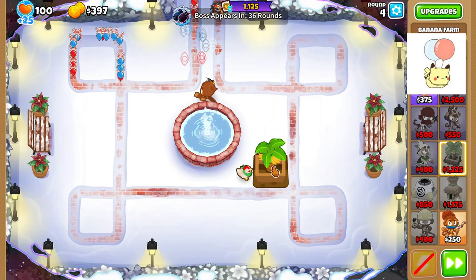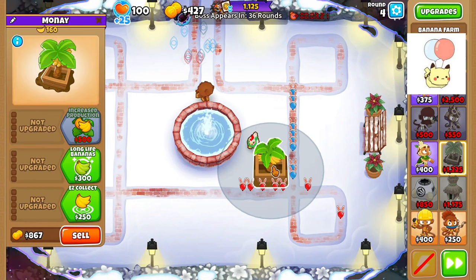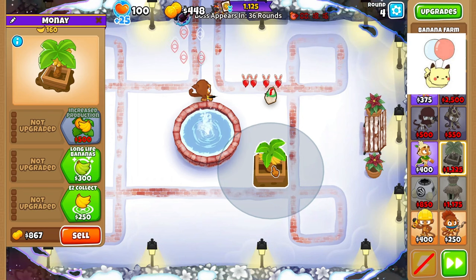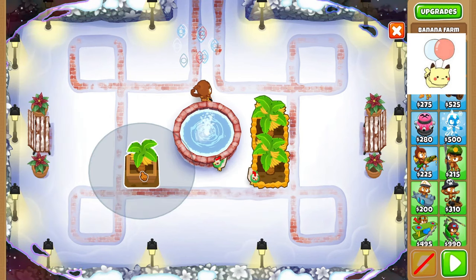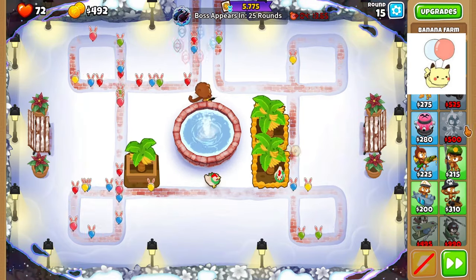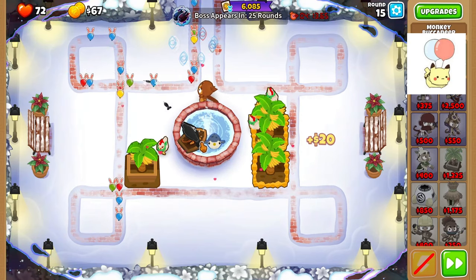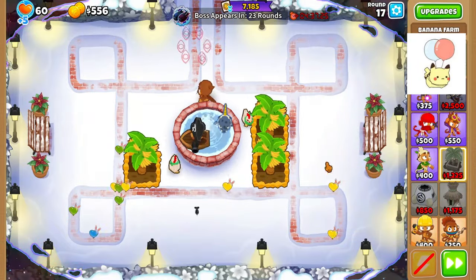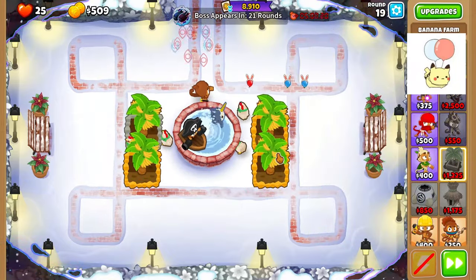I'll farm fairly efficiently, so if you have any questions on how things work as I farm, let me know in the comments. I use only the free dart to start in this location so that it can catch the beginning as well as the end. I get 3 farms rolling and greed pretty hard until the dart starts to struggle, so I finally get my first boat to help. Boat is a great tower to farm with — it'll eventually turn into Merchantmen, into Favored Trades, into Trade Empire, and also does decent damage.